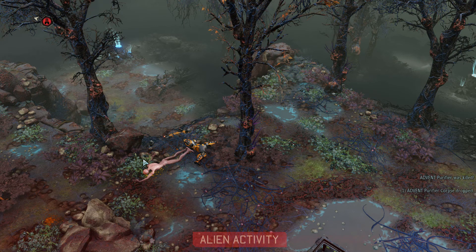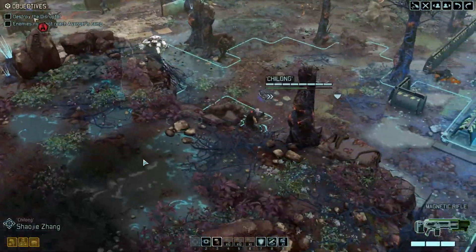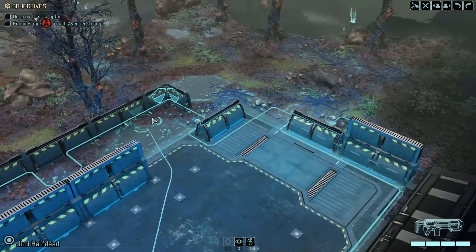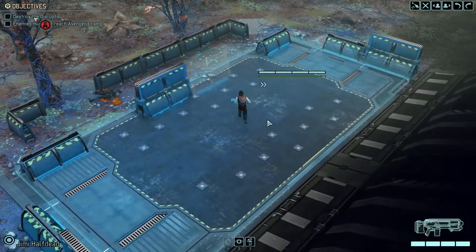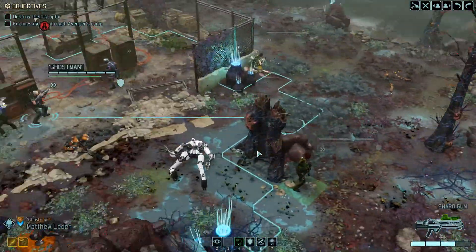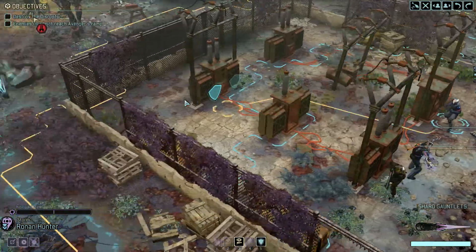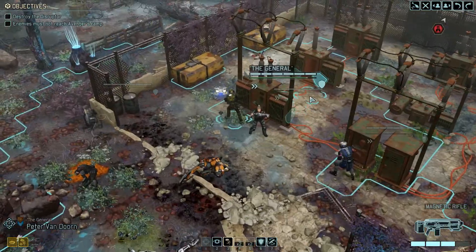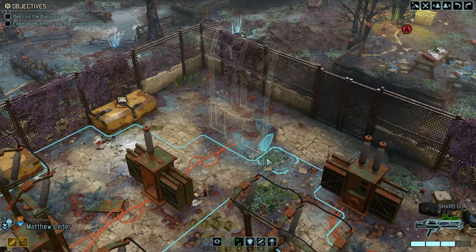You can't handle me. Well done. Commander, I'm sending reinforcements in from the Avenger's reserves. Who did we get? Jimmy Half Dead — welcome to the fight. I'm gonna keep you right where you are on overwatch. I might actually bring Zhang back or at least keep him in that midpoint. Ghost Man, you're gonna be the one pressing up on this.